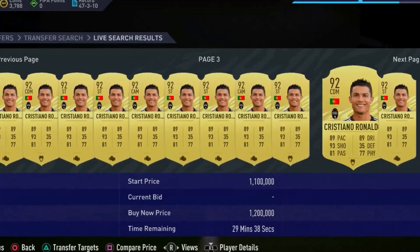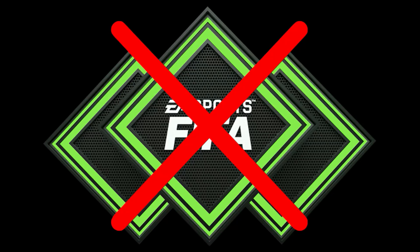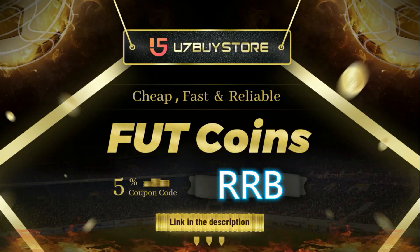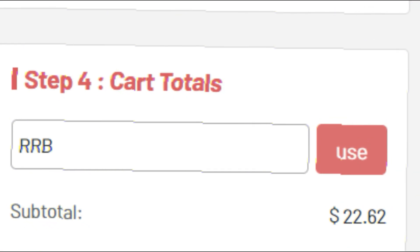Do you want to buy the best players in FIFA 21 Ultimate Team? Well, if the answer is yes, don't buy FIFA points. Just head over to U7Buy Store for your cheap, fast, safe and reliable Ultimate Team coins. Don't forget to use the code RRB at checkout for 5% off.